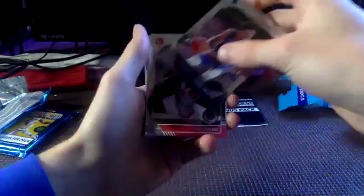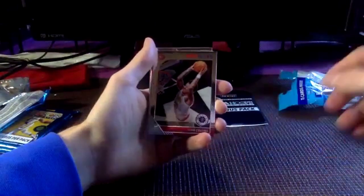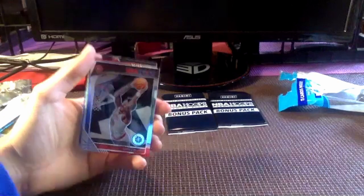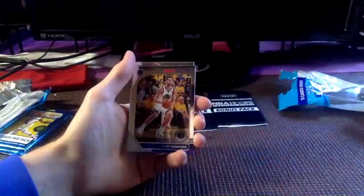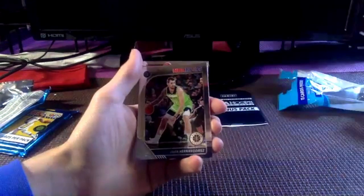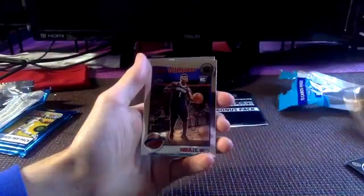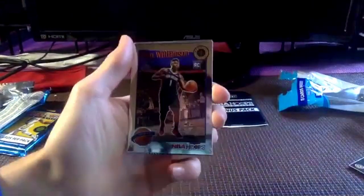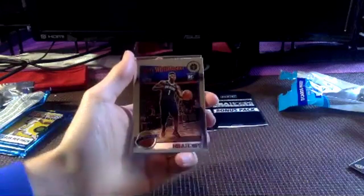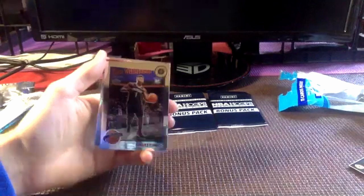Starting off with Justin Jackson, John Collins — that's a nice looking card. Let's get better lighting on these cards for you guys. These shiny cards are hard to show on camera. Klay Thompson — shame we're not going to see him this season. Juan Hernangomez, Julius Randle, Mark Gasol, Jeremy Lamb. Oh — is that Zion? Zion Williamson rookie card tribute! Let's go — let's get a price check on that one.